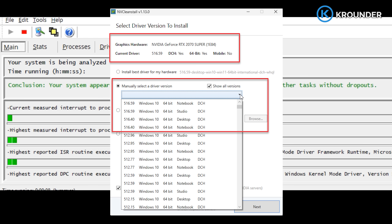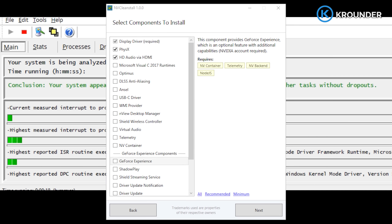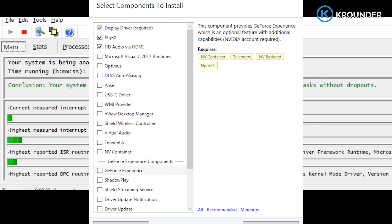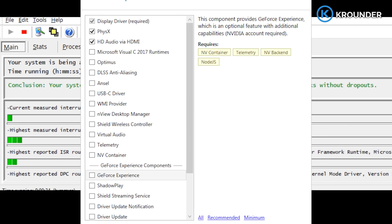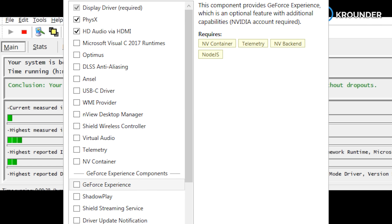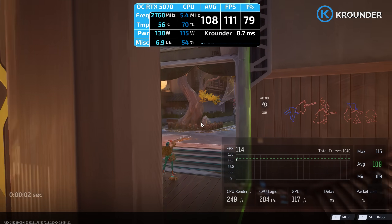The first screen lets you pick which driver version — usually you want the latest, but if you know an older version works better for your specific GPU you can grab that instead. Click Next. Now you're at component selection, where you decide what actually gets installed. Display driver: keep that, it's literally the thing that makes your GPU work. PhysX: only keep this if you actually play games that use it — in 2026 that's basically just Borderlands and Batman. If you don't play those, uncheck it.